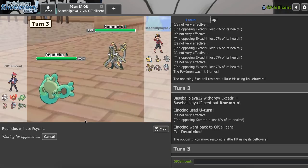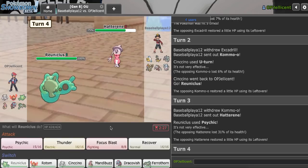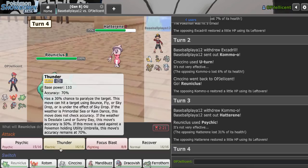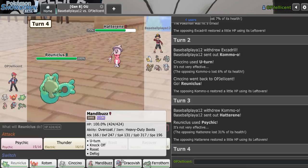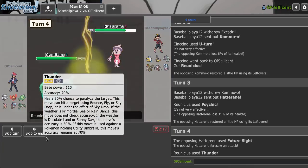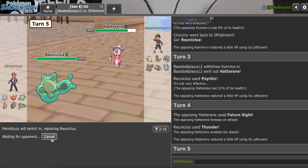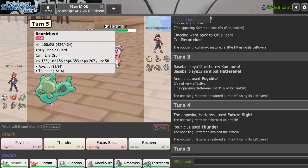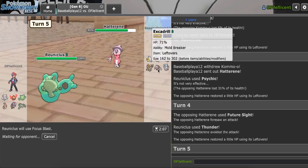That allows me to get into Reuniclus and I think just spam Psychic here is pretty alright. I can just go for that. If they go Excadrill, I can just try to Focus Blast after, and if I get rid of it, that's going to really help me out. Damage on this is honestly kind of good too. I don't really want to stay in as they keep coming back. I don't want to be aggressive and go Cinccino though, considering it actually does a lot of work this game. Hard Dracovish is not a play — none of these guys really play against Hatterene. Maybe I just try it. Future Sight — okay, that's interesting.